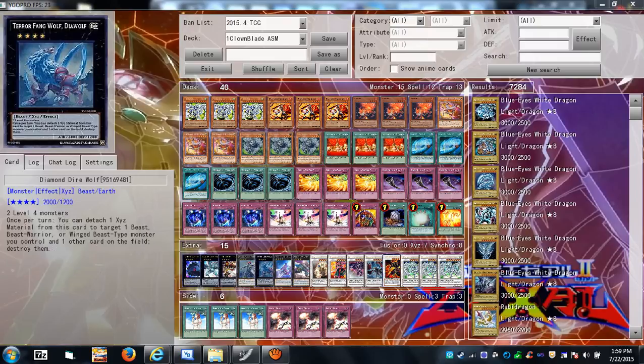Diamond Dire Wolf — Rank 4, once per turn detach a material, target one Beast, Beast-Warrior, or Winged Beast monster you control and one other card on the field, and destroy them both. He's a Beast so you can target himself and pop a card on the field, which is great if there's something you really need to get rid of.